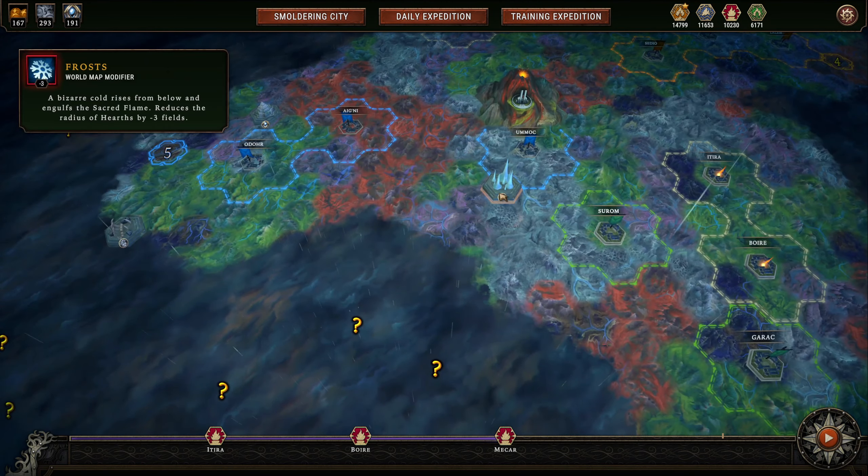There's only time for one more run so it doesn't really matter where I go. I don't think I've done a frost modifier yet, so it'd be good to do that — that's going to be interesting. I think I'm going to have to build another hearth. Do I want to embark here or there?